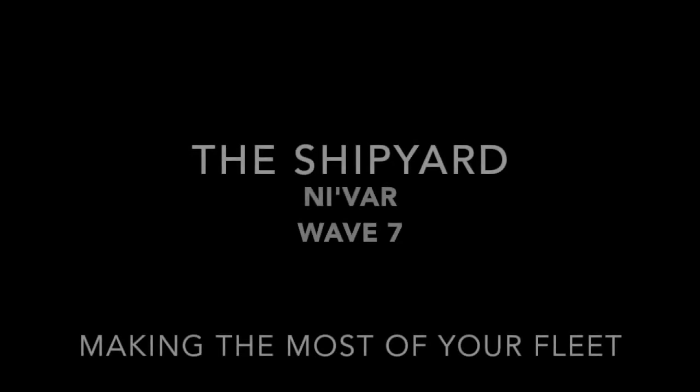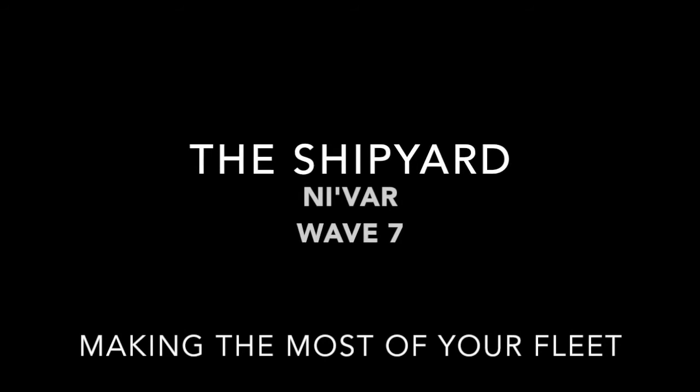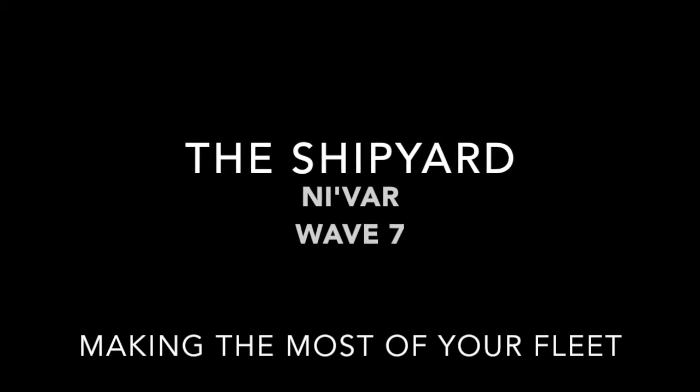Welcome back to the Shipyard. Today we are talking about the Vulcan Nevar. This is a Surak-class ship — that's the little tiny ship. It came out in Wave 7, which was September of 2014, so this is a ship that's now over a year old.